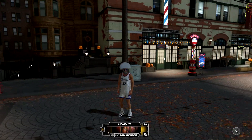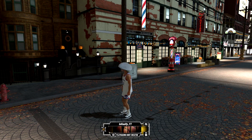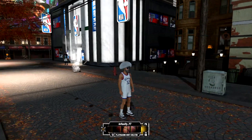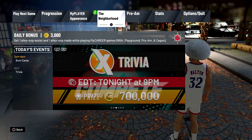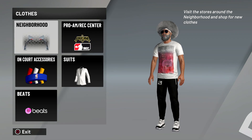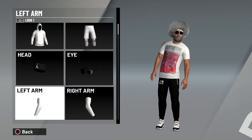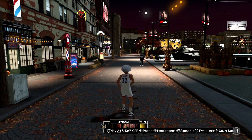I'ma go ahead and go into my MyPlayer. The thing about this glitch is that you don't actually keep the clothes. The clothes don't save on your player and it doesn't transfer to your other players either. So if you want free clothes you're gonna have to do this every single time, which kind of sucks, but it's free. As you see, look at my player — he doesn't have the jersey on, I don't have the jersey, I don't have the shorts.